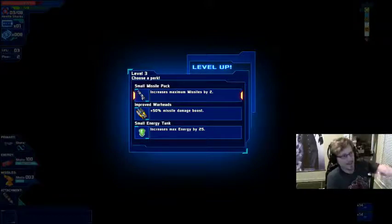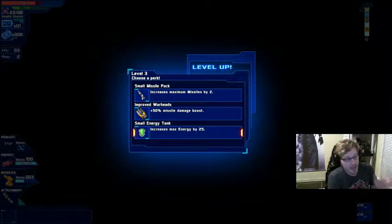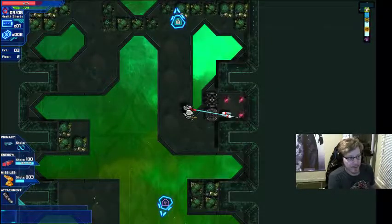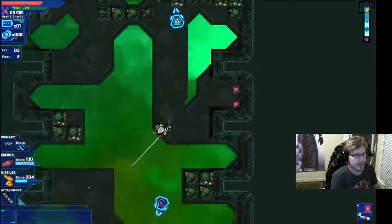These are the three perks at level 3. I can get increased maximum missiles by two, 50% damage boost on missiles only, or increased max energy by 25. Considering the crazy damage my energy weapon does, I'm going to take 25 additional energy.